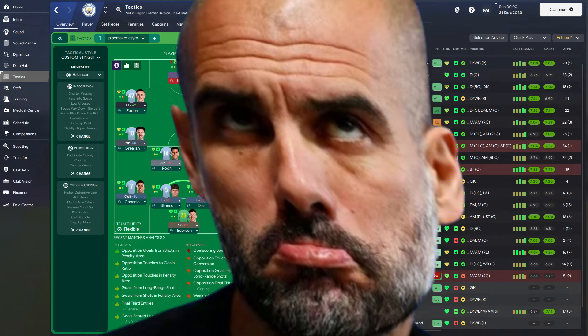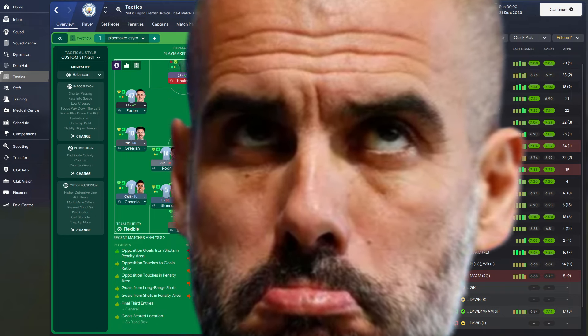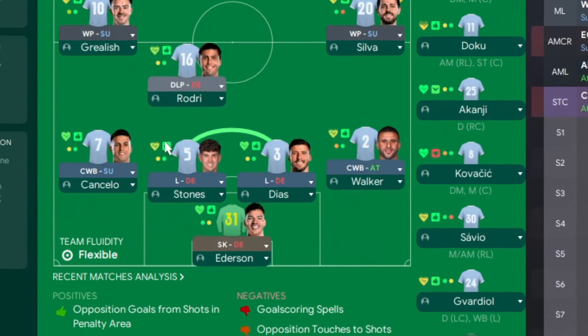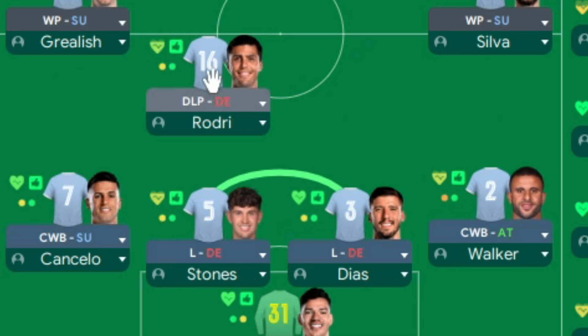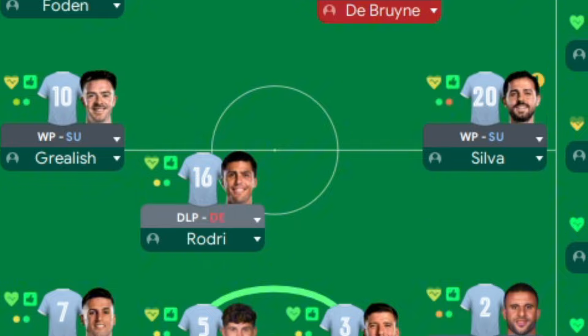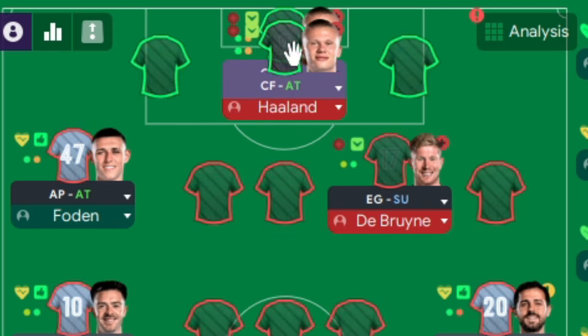This one, friends, is right up my street. I tested it first with City because thanks to Pep they're used to trying crazy stuff. As you can see we've got playmakers dotted around everywhere — double liberos and the wing backs — that's where the standardness stops. Rodri's got a lot of work to do as a DLP, then we've got double wide playmakers, another wider playmaker higher up in De Bruyne and enganche, and the striker as a complete forward.